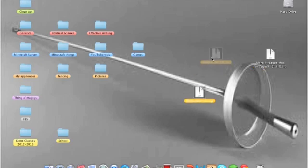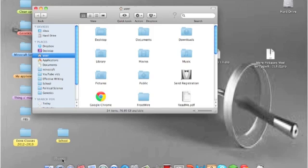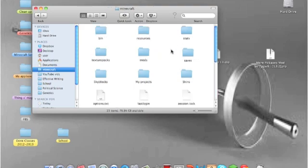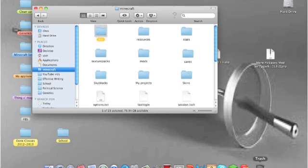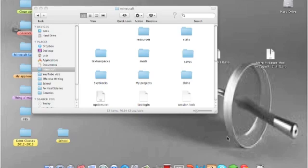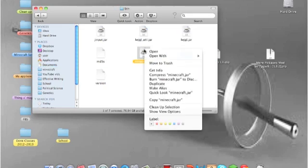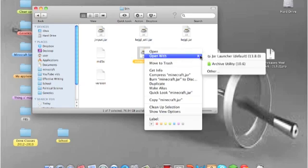We have Mod Loader — that's the first thing we're going to install. But before we do anything, we have to navigate to our Minecraft folder. Go into your Finder, go under Library, Application Support, Minecraft. Here you have your bin folder. Before we do anything, delete the bin folder to make sure nothing's corrupt. Now open Minecraft, hit Log In, and wait until you hit the Mojang screen. Now that we've closed out, we have our bin folder back. Open bin, right-click on Minecraft.jar, Open With, Archive Utility.